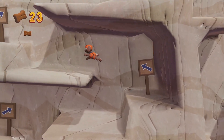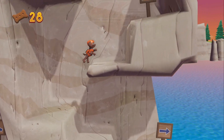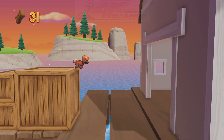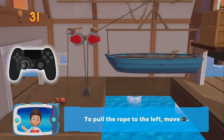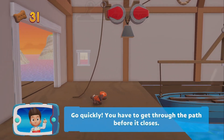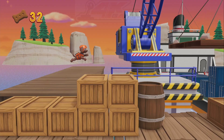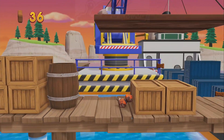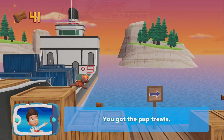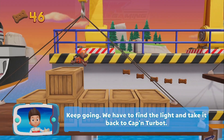To pull the rope to the left, move the left stick! Go quickly! You have to get through the path before it closes! Great job! We're almost there! You got the pup treats! Keep going! We have to find the light and take it back to Captain Turbot!